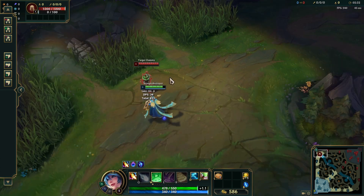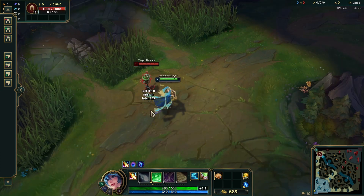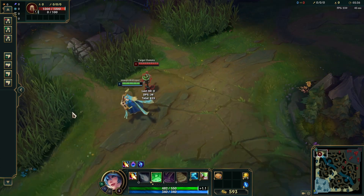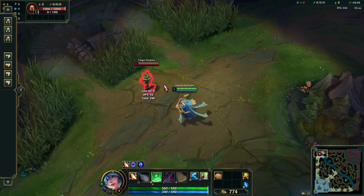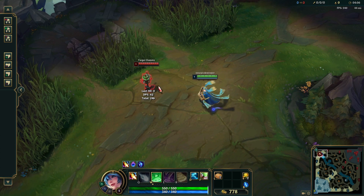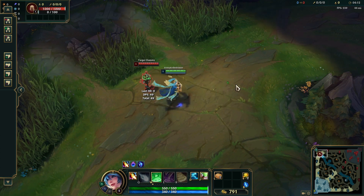Now as you can see, my champion has stopped auto attacking — and there you go. Now if you want to remove the animation for auto attacking, what you want to do is attack, and then...